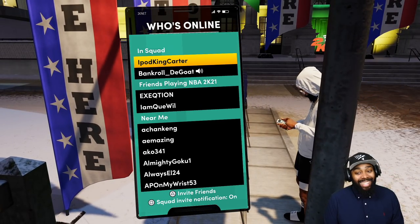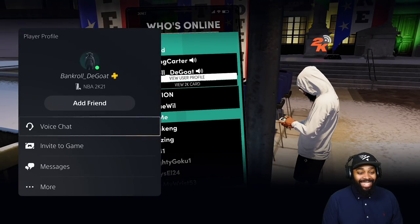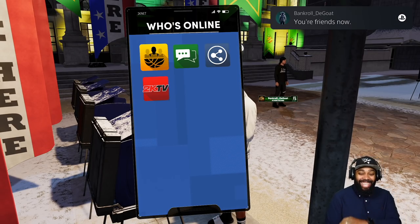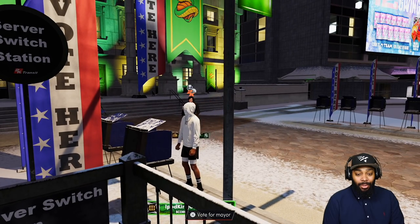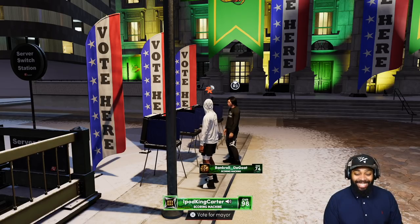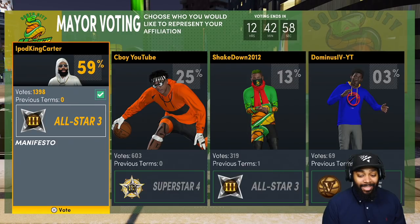I like it — I'll join the Vipers! Hey listen, and I'm gonna add you as a friend. Let's get it! Hey Bankroll, did you vote today? You voted for the Wildcats mayor? See if you can vote for me now — vote for me, dog, you see me on the list! You're gonna be playing with a mayor soon. I added you as a friend, make sure you add me back.